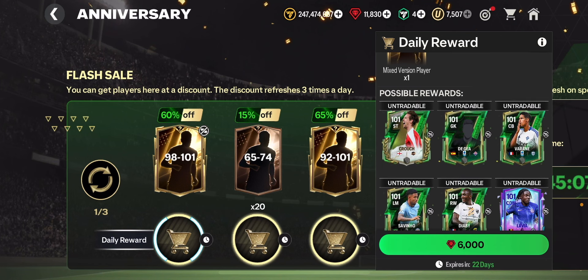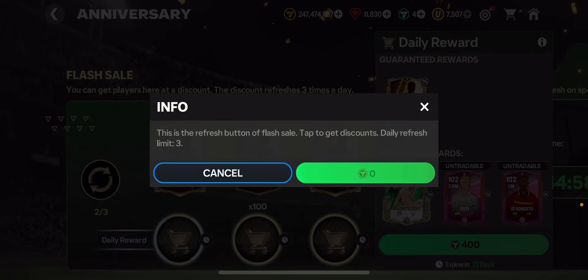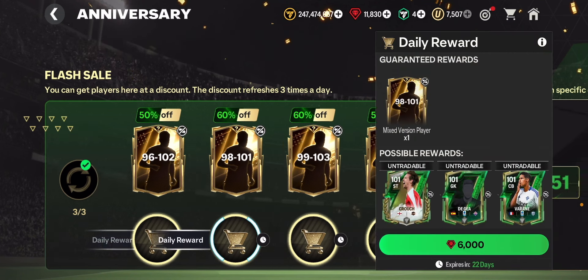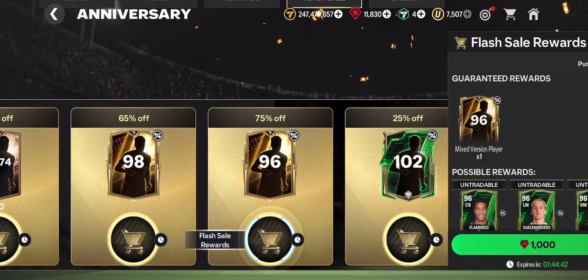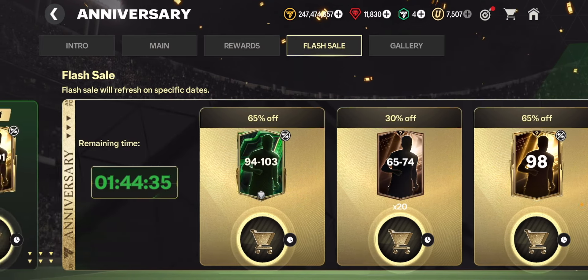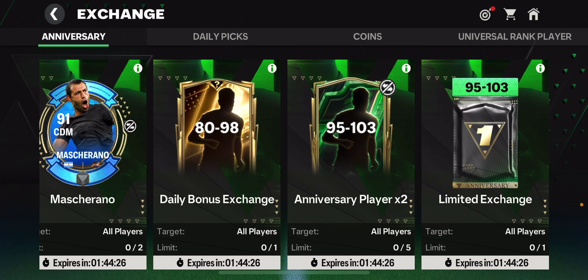In the flash sales there's a 98 to 101 overall untradable pack for 6,000 gems - definitely not worth it. None of the packs showing up are gem packs unfortunately. There's a thousand gems for a 96 overall card - I don't think that's worth it either. I didn't get the 93 to 102 overall player pack I was looking for - that's really annoying. Most of these are FC points packs.